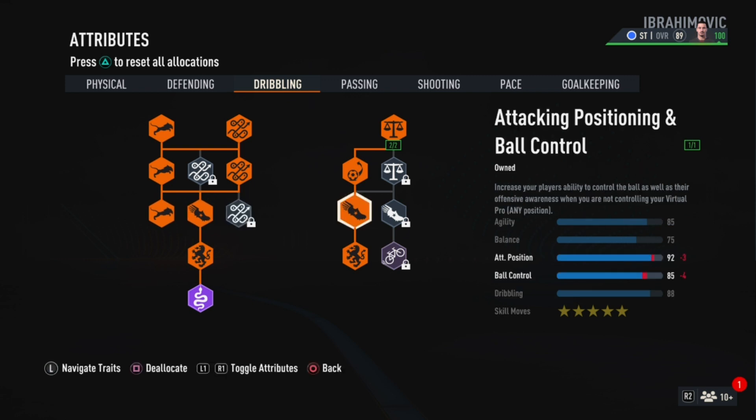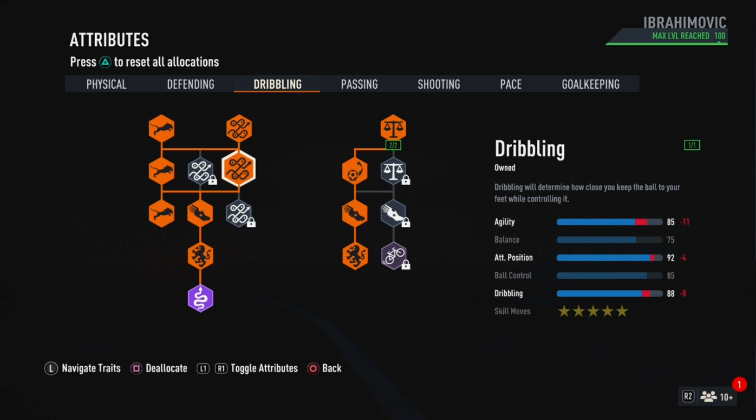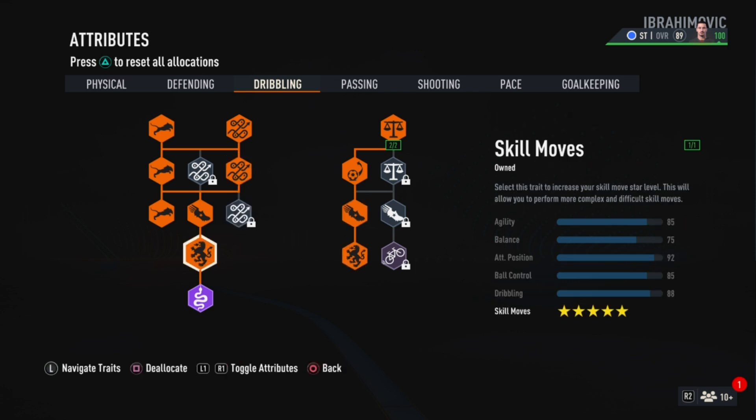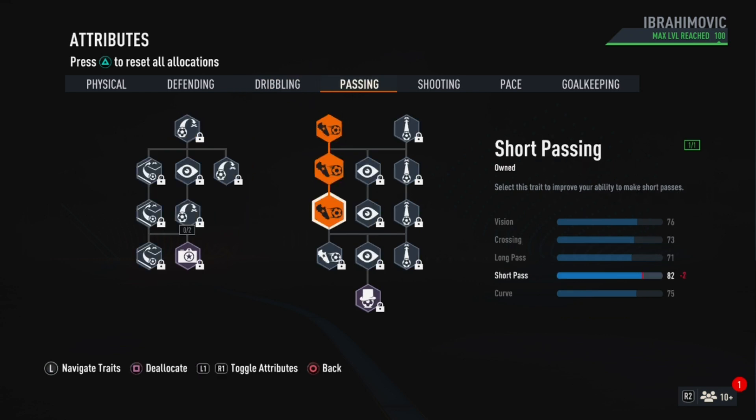For defending, skip it. For the dribbling, you guys get 85 agility, 75 balance, 92 attack positioning, 85 ball control and 88 dribbling. For a 6 foot 5 build, the dribbling is looking very good. Also, Zlatan in the game has 5 star skill moves so make sure to add that.